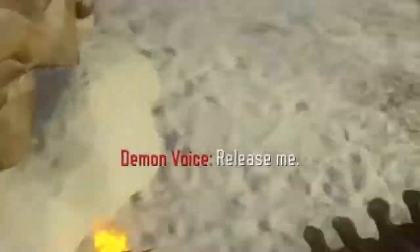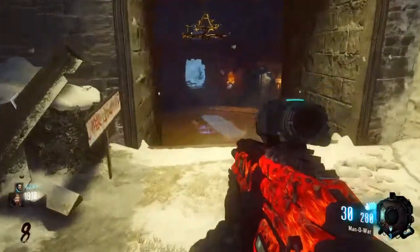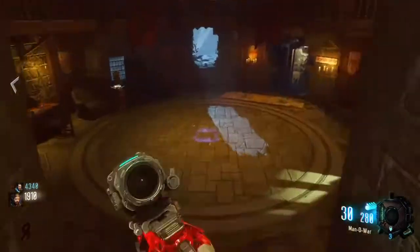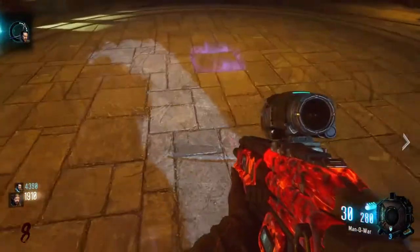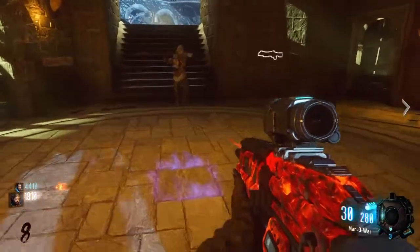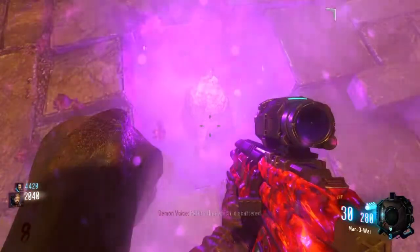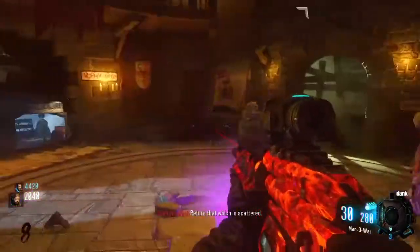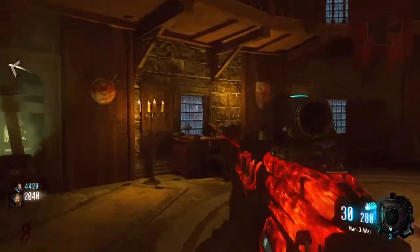It'll say 'Release Me.' Grab a good knife — I grab the Bowie knife — and go into the void room, which is what me and my friends call it. There'll be a little purple square in the middle. You gotta kill a zombie by knifing it on top of the square, then crouch and hold square. Your razor will come up saying 'Return that which is scattered.'